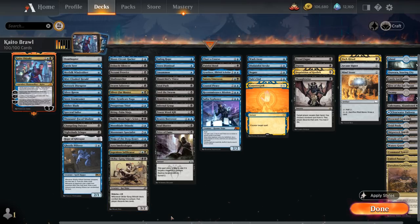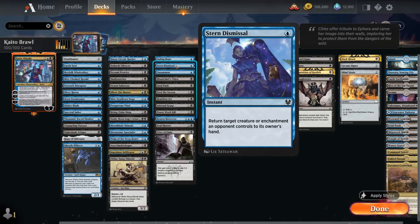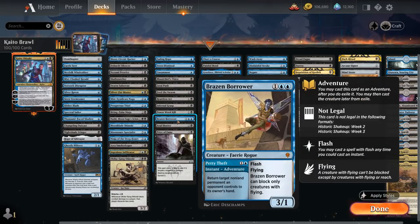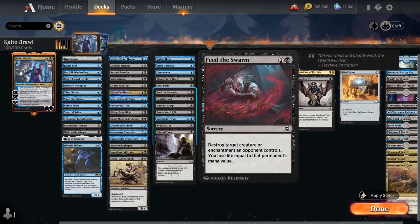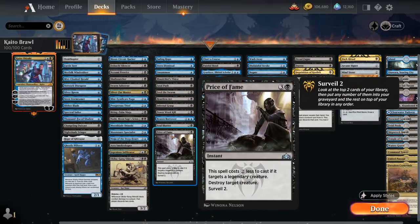Our interactive spells include removal: Fading Hope, Stern Dismissal, Unsummon, and Brazen Borrower as bounce spells, plus a whole bunch of spot removal which includes Feed the Swarm to take out enchantments. Price of Fame only costs 2 mana when targeting opposing legendary creatures and also lets us surveil 2.